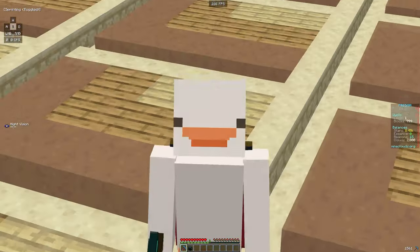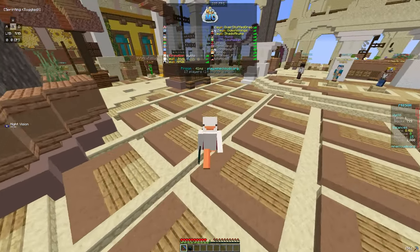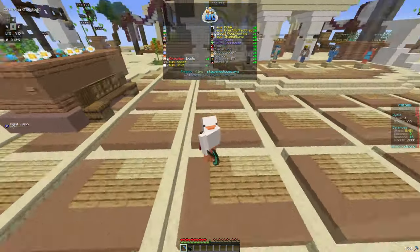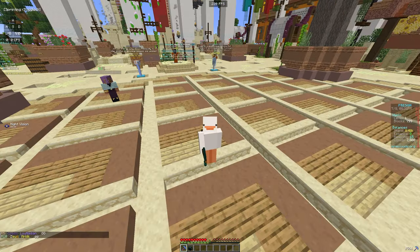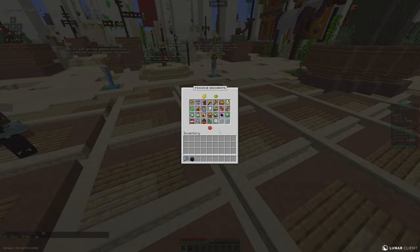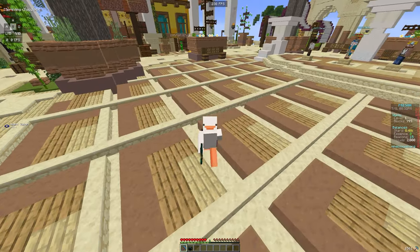What's going on everybody, welcome back to another video. Today we are going to be playing on MiniClouds, which is a new prison server that just released. If we take a look at the pickaxe enchants, you can see there are so many enchants with custom features — it's honestly going to be so much fun to unlock them and see what they all do.